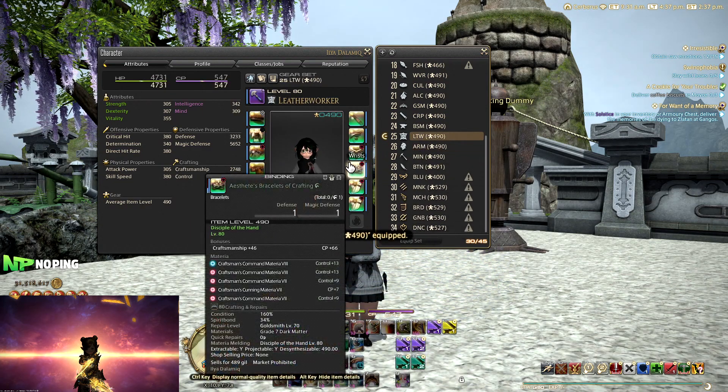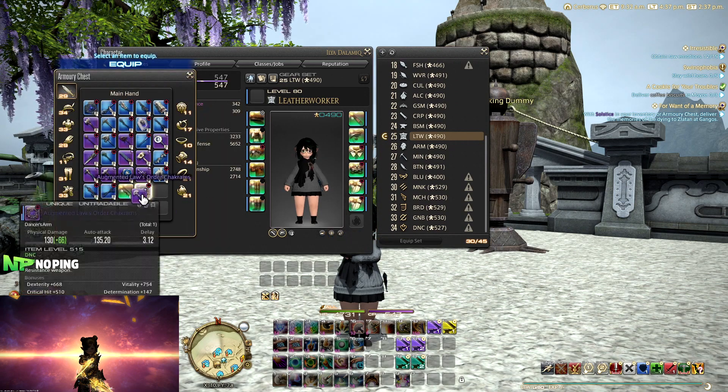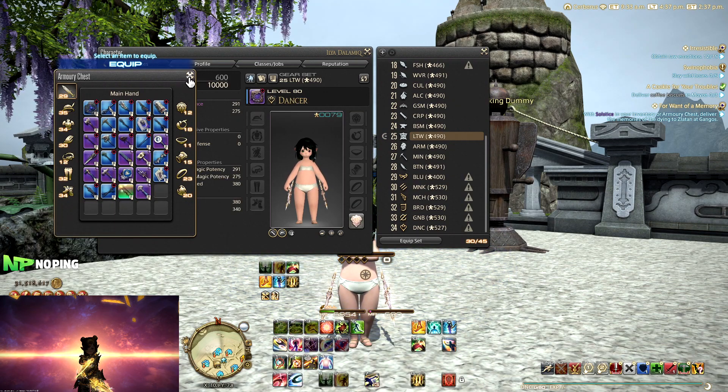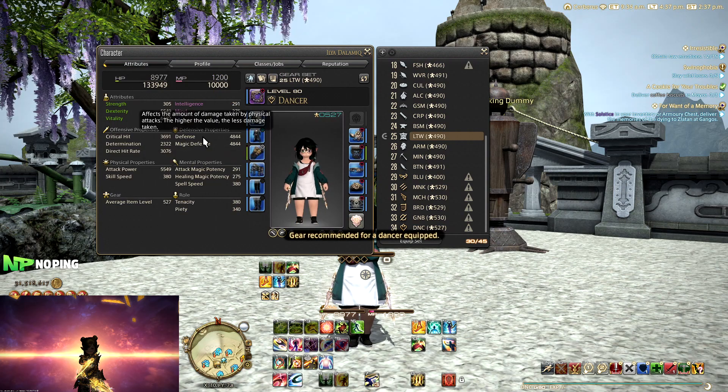So how do you go about making a gear set in the first place? Well, it's relatively simple. Normally when you change jobs you just switch out the weapon over here, and then you're going to go naked. Then you can equip it with the gear that you want. I'm just going to quickly equip my gear over here.